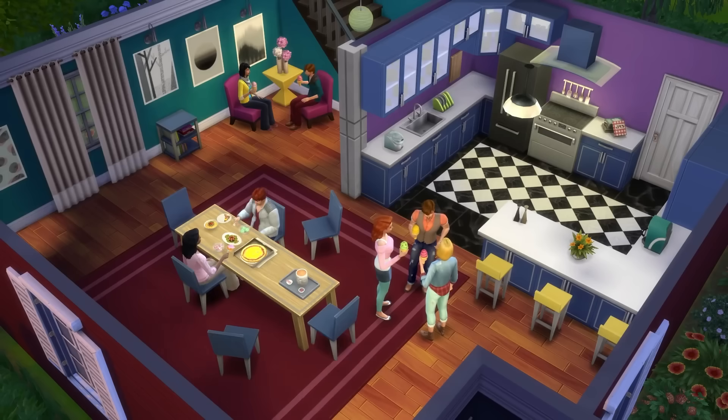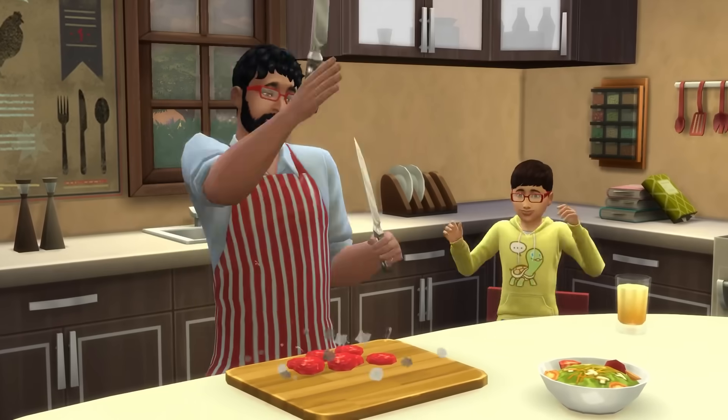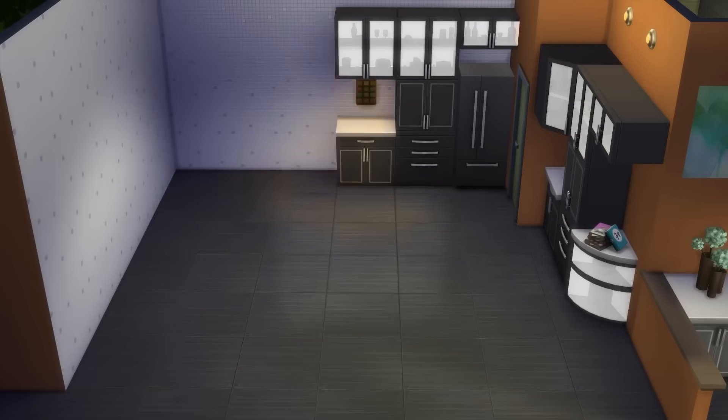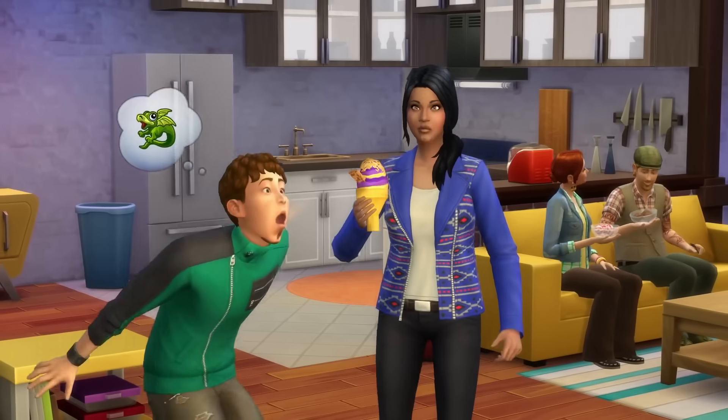The ice cream machine came in the Cool Kitchen stuff pack. Before, only adults could make ice cream with it. But they finally made it so that children can do it, which is a nice little update. It's obviously something they should have put in from the start because we don't have much children's gameplay in The Sims 4, but still, it's nice to see.